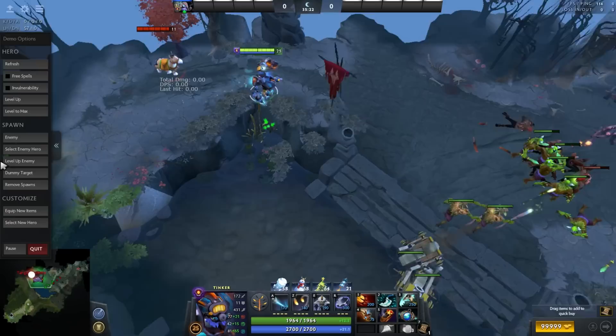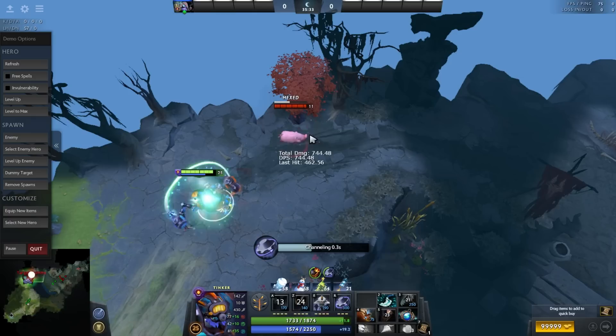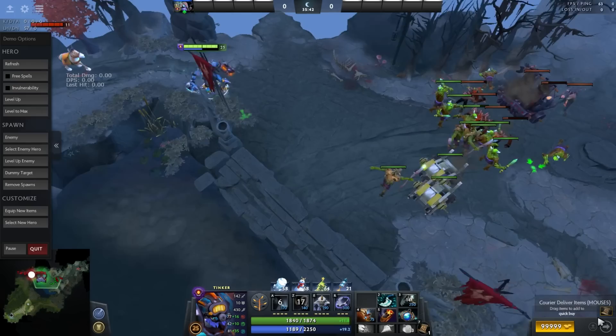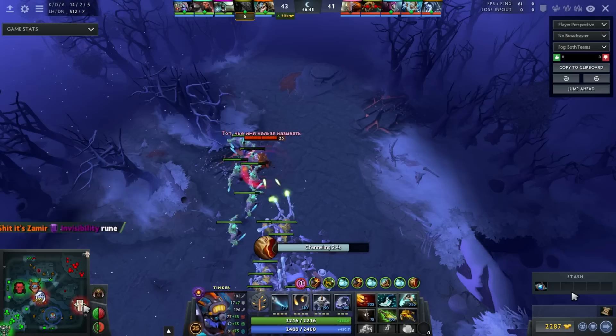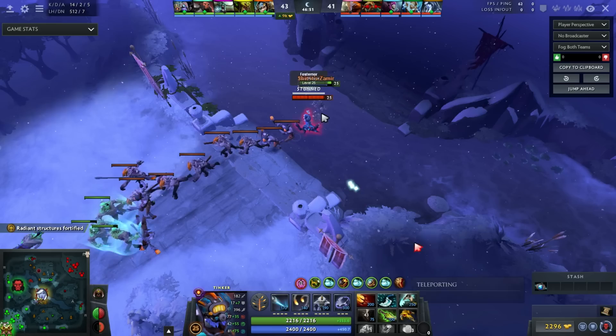You can also practice this combo without Dagon, because sometimes you'll be forced to rush Sight of Ice and have Hex before Dagon. It looks fairly simple — it's the same thing, but you just replace Dagon with Hex. They work the same way: no cast animation and no backswing animation.